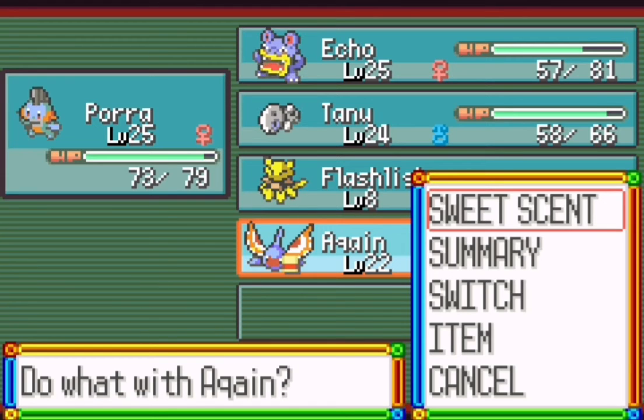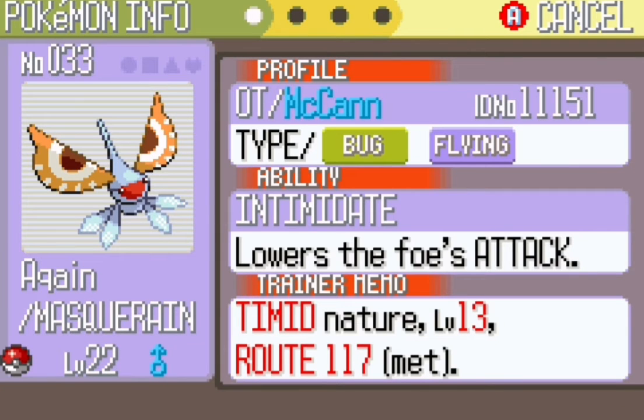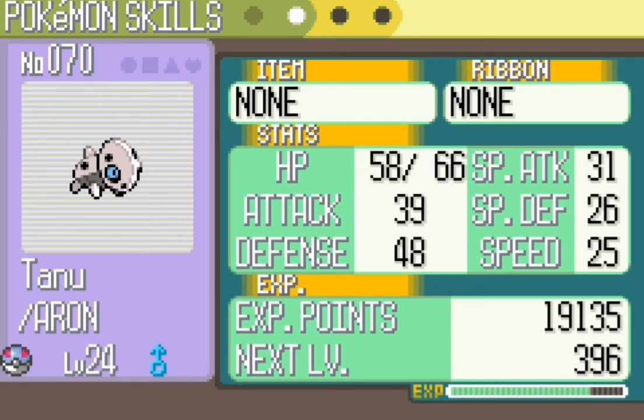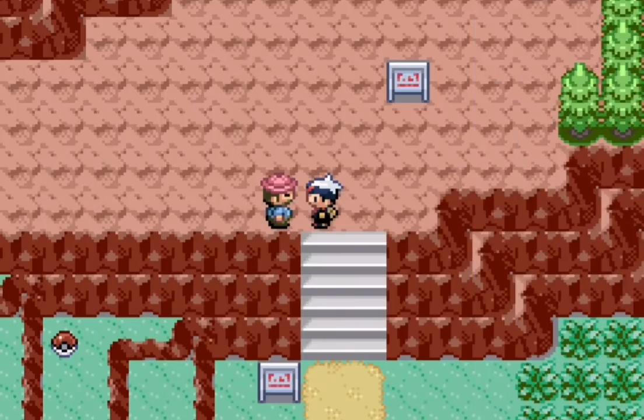I've actually never used one of these before. We'll keep the Experience Share on it for right now because it's still a little low level. Timid nature of course, and it gains the Intimidate ability — very nice, a very good ability. Pretty good Special Attack, good Special Defense, and good Speed. The Attack and Defense aren't bad and its HP is okay as well. Even though you might think of this Pokemon as garbage, it's actually looking pretty good stat-wise.